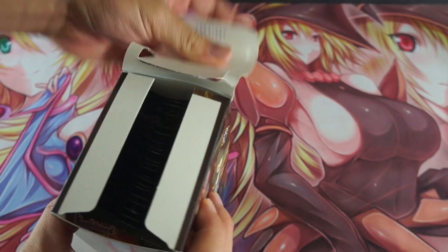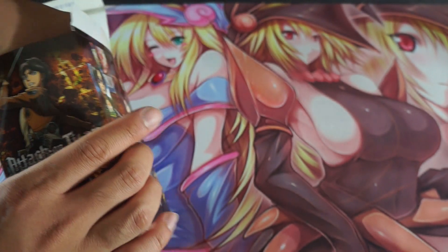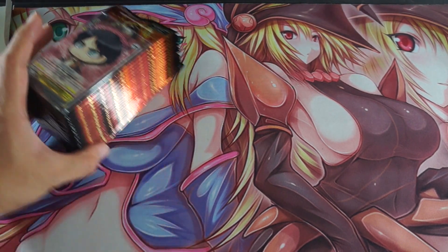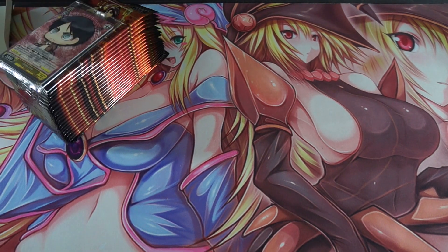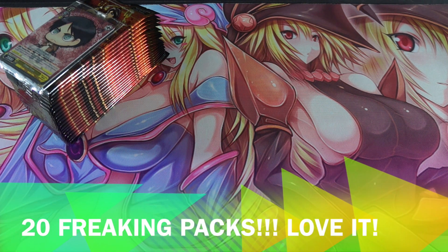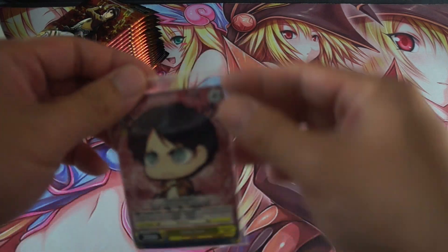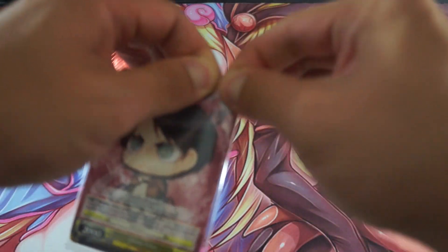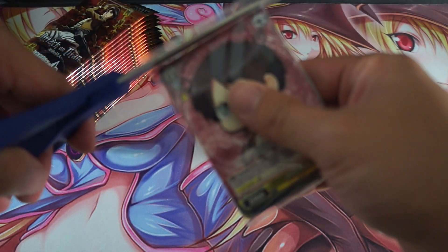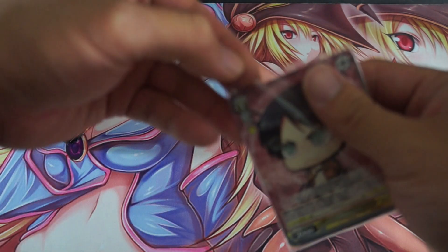Now the chances of us pulling that SP card from one box is very, very slim, but I think we can do it. So here we go. First thing to note — you get 20 packs and you get this promo card right here. So we're going to open this up and see what we get. That tab is a little too narrow for my taste, so I'm going to use a scissor.